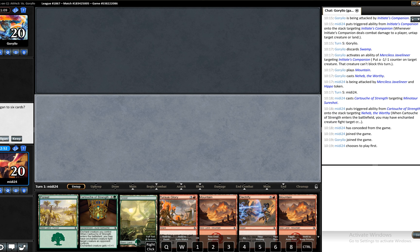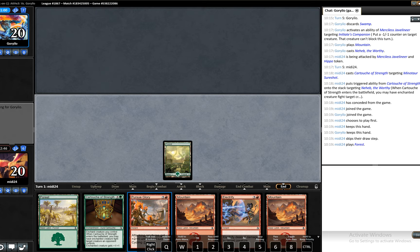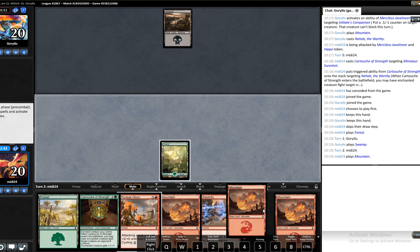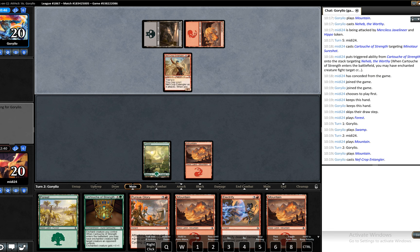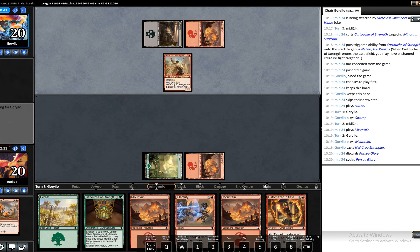Wow. I guess we keep — this is a very bad hand but we can cycle Pursue Glory, and if we can hit a creature we're in some sort of shape. I do not like this hand — it was potentially a mulligan, but we have two removal spells, one of which relies on us having a creature in play. We didn't hit a creature. Nef-Crop Entangler. We'll cycle this away — well, we hit a creature, so that's something, perhaps not the one we wanted.